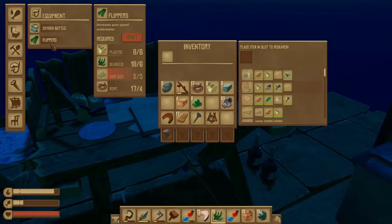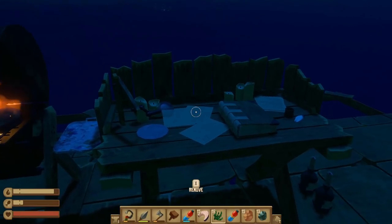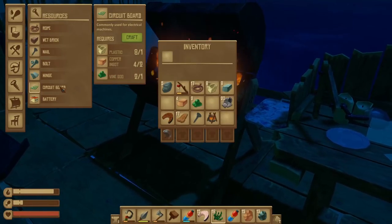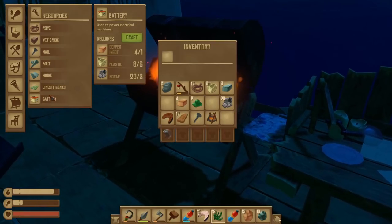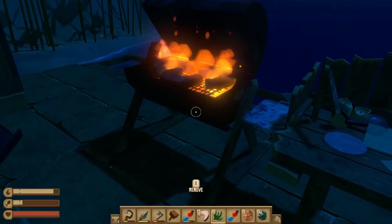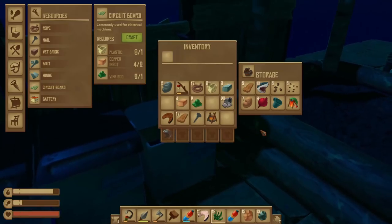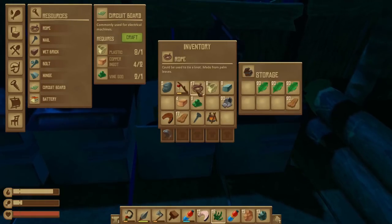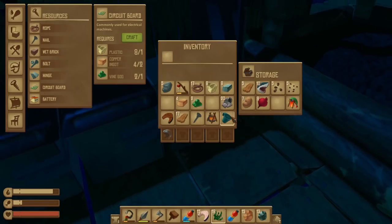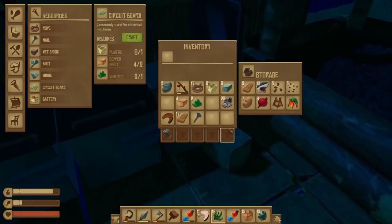We need 14 vine goo, plus I need to keep some seaweed — we've got some work to do. But we are moving ahead. How do we craft the circuit board? It's just like that, and it uses vine goo as well. I'm not going to do that just yet since we're just trying to get ourselves ahead. I think I need to get rid of some old crafting things. I'll hold on to the crafting station though.